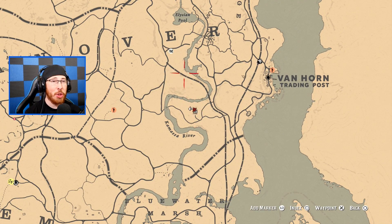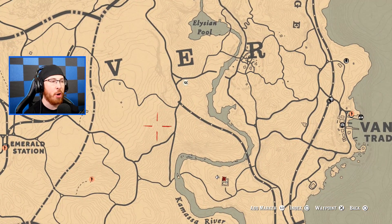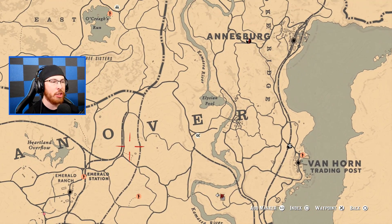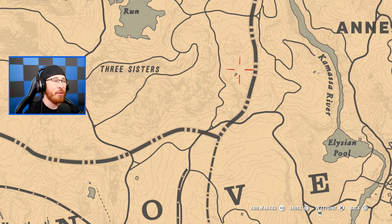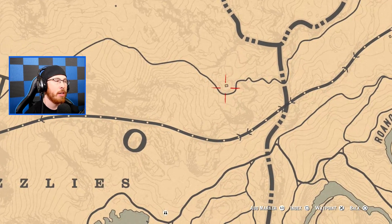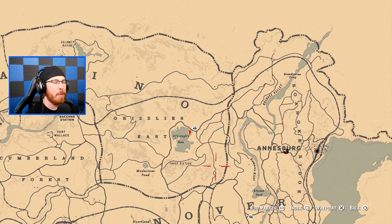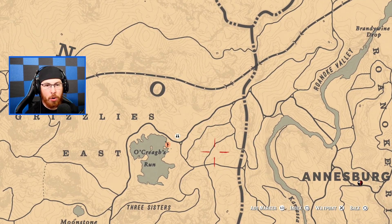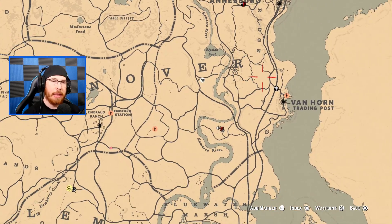If you're super interested in doing the extra mile for this rifle express farm, from this location you can actually head up over to the right of Three Sisters — there's more rifle cartridges there. And then if you want to do an additional run, you can come up here and get more rifle cartridges. These two locations were shown to me by a viewer named Elmo The Red, so big shout out to him because he made this possible.